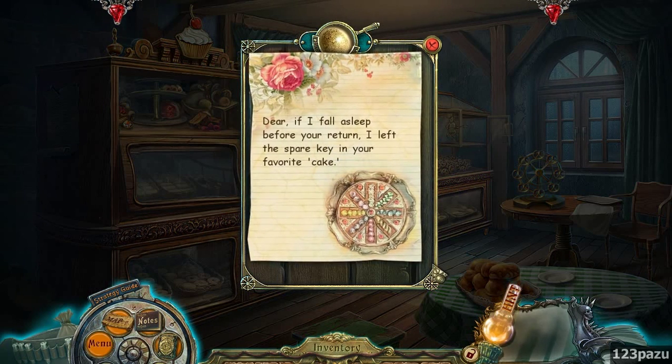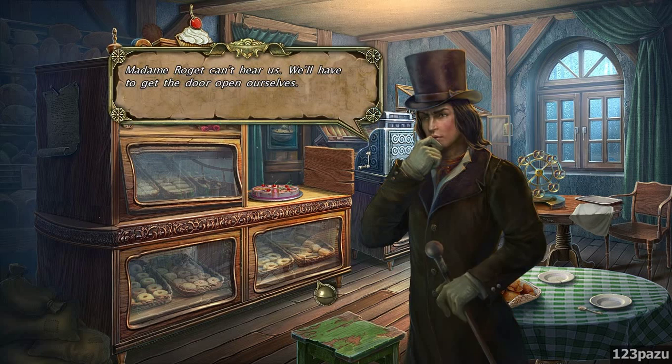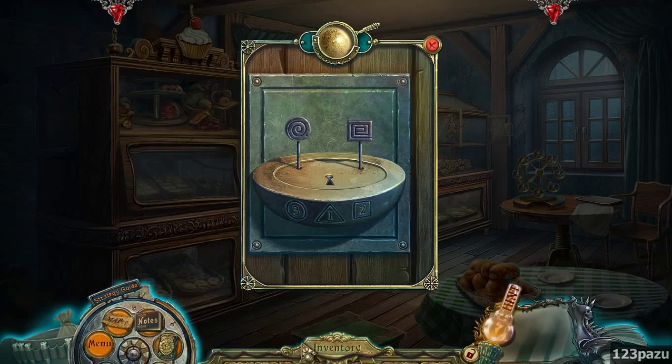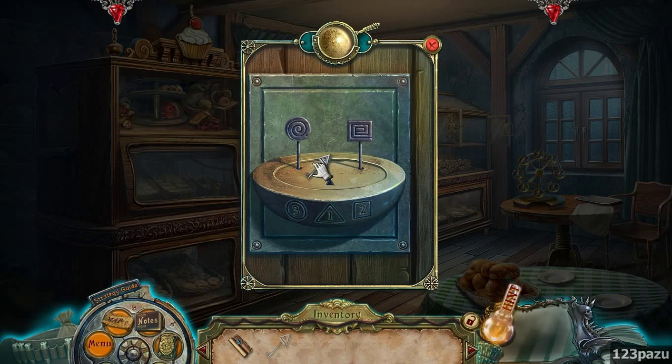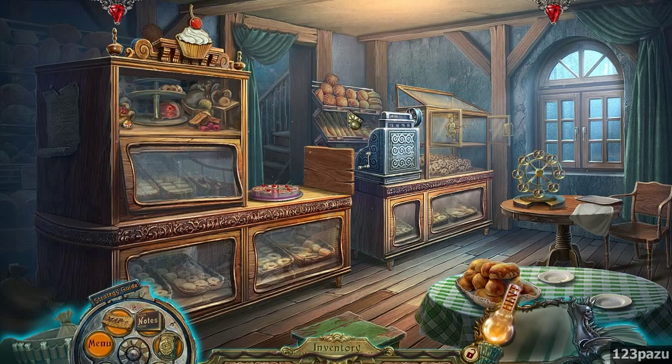'Dear, if I fall asleep before you return, I left the spare key in your favorite cake.' And I got it out already. Alright, let's do it. So there are three keys in order - one, two, three. Alright, it's open.